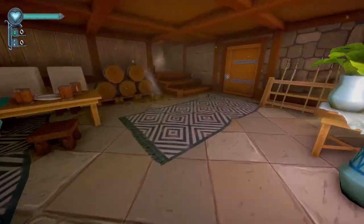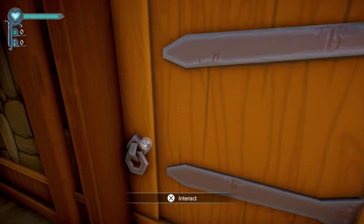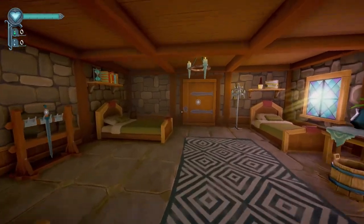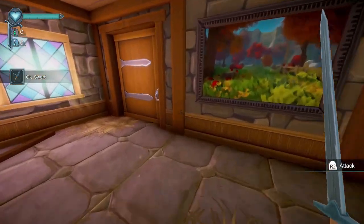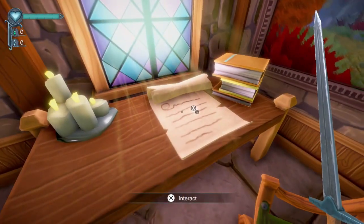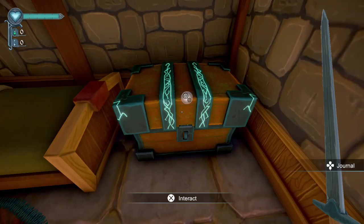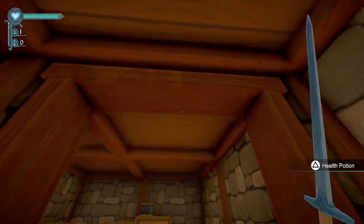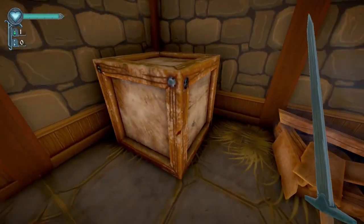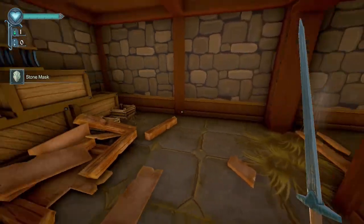Once you load in, go upstairs first — ignore the door and the kitchen area. Go down the hallway and into the room on the left. You can't go through the door directly in front of you yet, but over here on the left is a sword you can pick up. Grab that and go through the door across the way. On the table is a note with a puzzle solution we'll be using in a couple of minutes. Turn around and there's another chest — open that up and pick up the ruby and the healing potion. Make your way back down the hallway, use your sword to break the planks on this room, break the little crates, and in the chest is the first of the ten stone masks we need — that's mask one of ten.